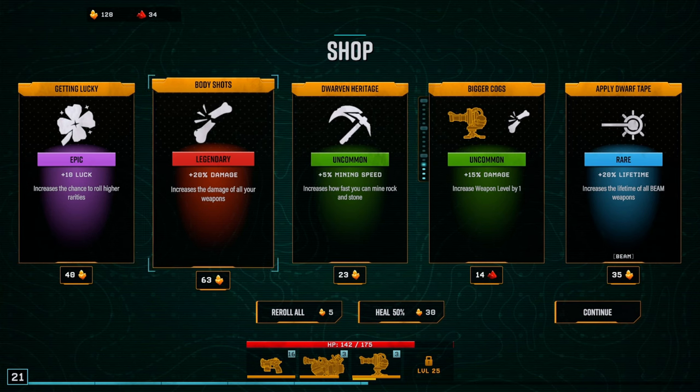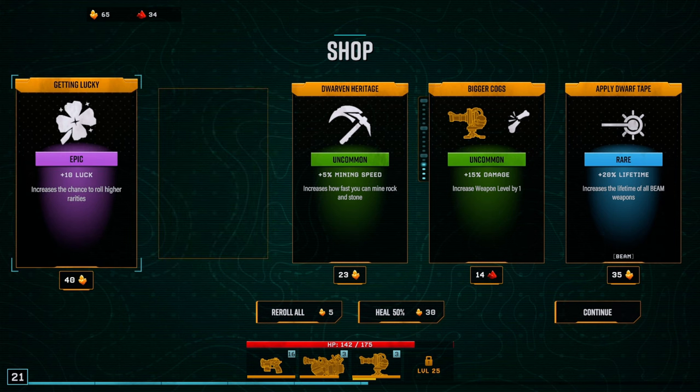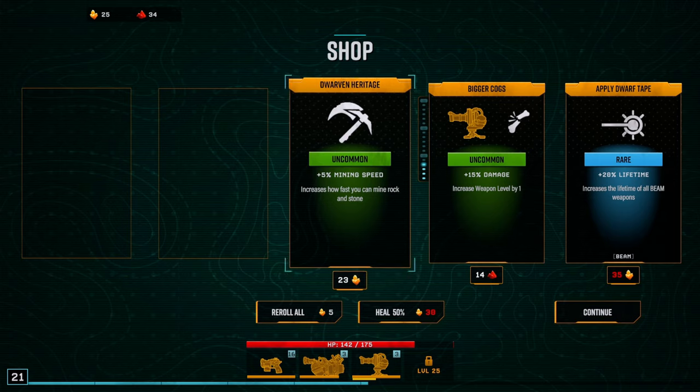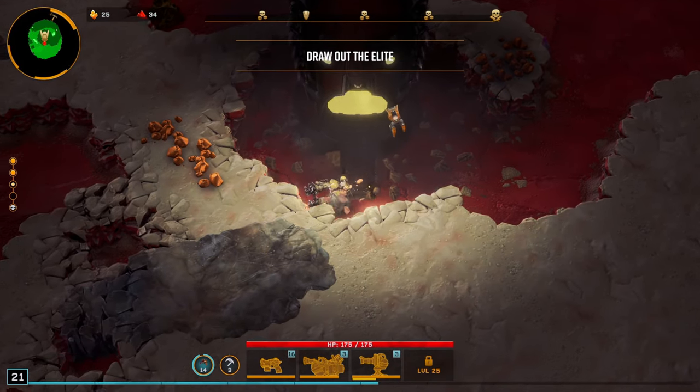A 20% increase of damage to everything — 63 gold, sure, why not? We don't really need the gold for much else. Do we want a lifetime boost to all beam weapons or a chance to roll higher rarities? Considering we've already gotten a lot of legendaries and rares, yeah — we'll do more luck. What if we have the opportunity to get nothing but legendaries as our options? Now that is going to be a real good episode.